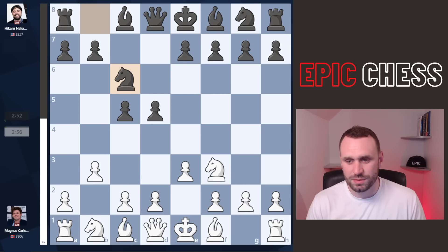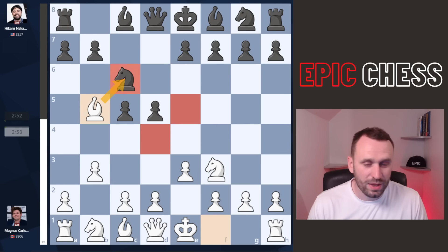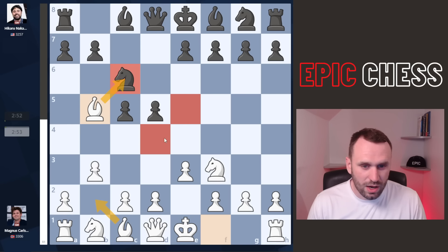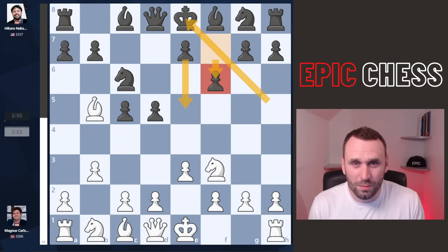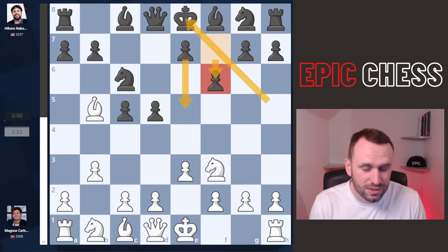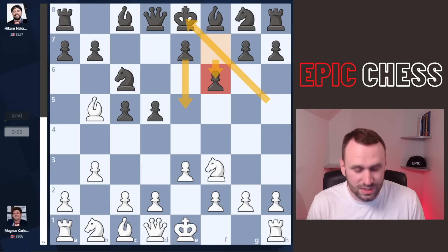Hikaru develops his pony and Magnus now pins, preparing to give up the bishop, but it fits with this dark square domination theme. And what do we see now from Hikaru? Pawn to f6 — a move that makes Hans Feingold wince. Because you expose the king, it lifts the kilt.